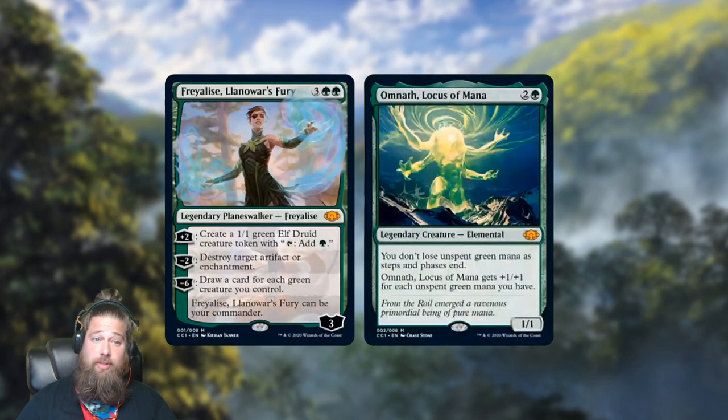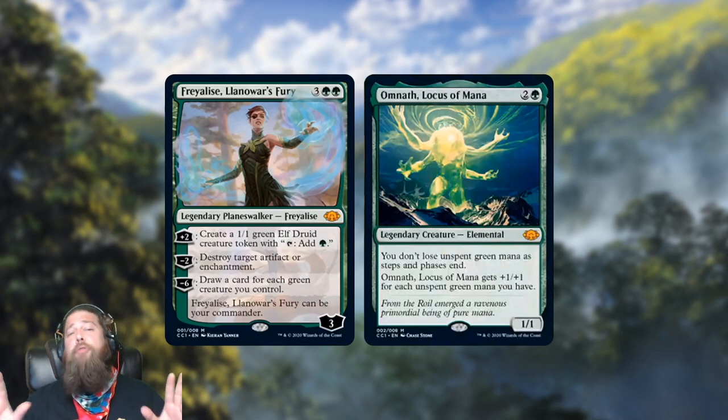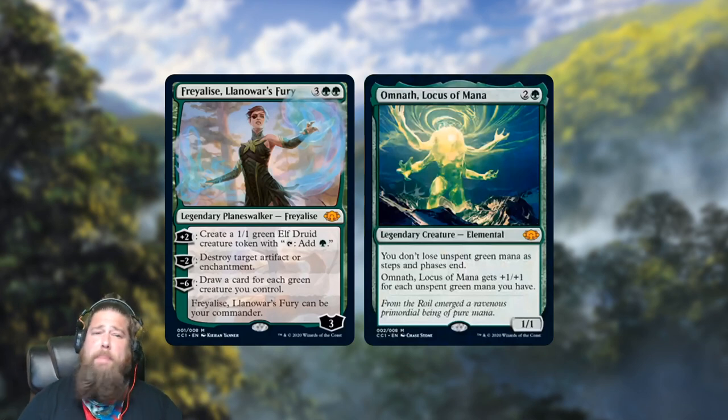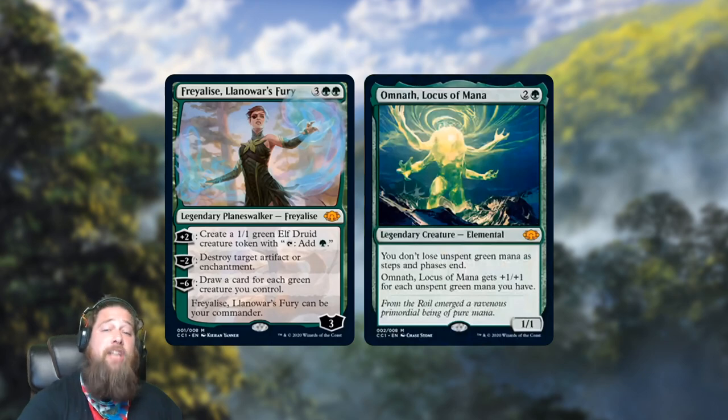Then we have our two Commanders from Commander Collection Green: Freyalise, Llanowar's Fury — the 11th most played green Commander in the format — and Omnath, Locus of Rage, which is the number four green Commander. Freyalise is very powerful but narrow; it's pretty much an elf-style Commander that you don't normally play outside of elf tribal decks. Omnath just makes a ton of mana, allowing you to tap all your mana and carry it over through turns, and it gets really big as well. Both come with new art in Commander Collection Green.